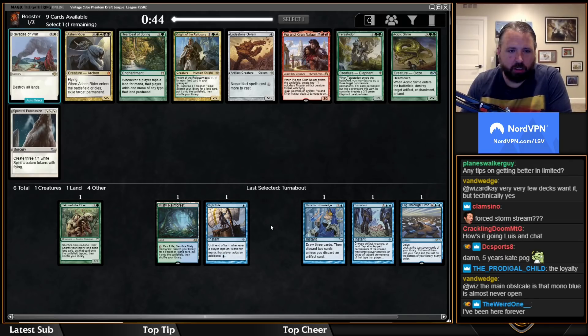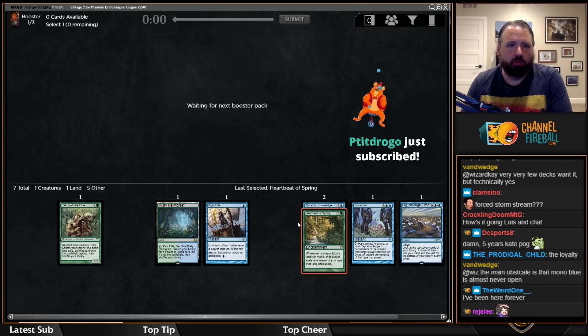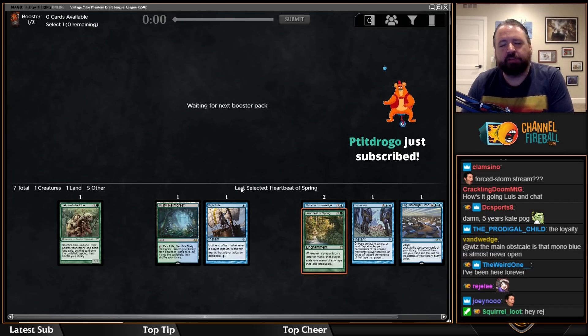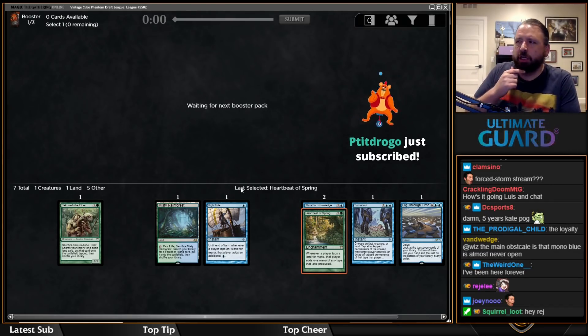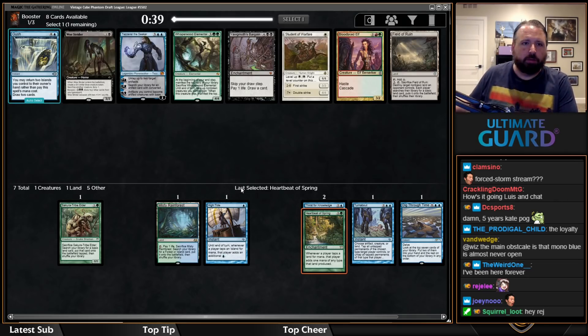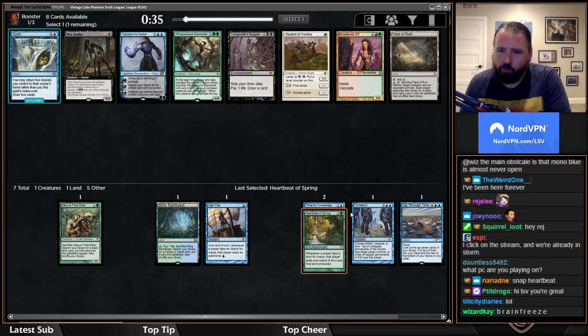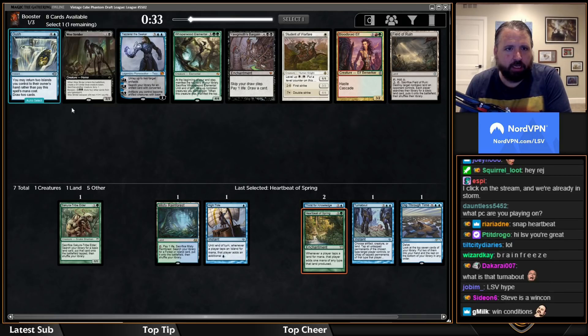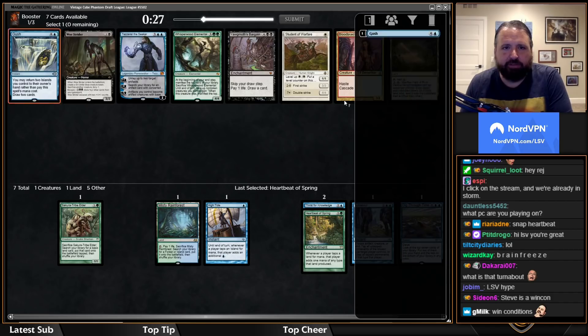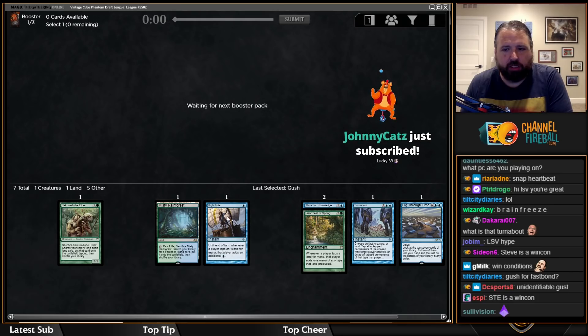We're taking Heartbeat of Spring — this is classic blue-green storm. We're early enough in the draft that people haven't started saying I don't have a win condition yet, but don't worry, we'll get there later. Probably not going to play Gush — you just don't want to bounce lands in a deck filled with ways to untap them.